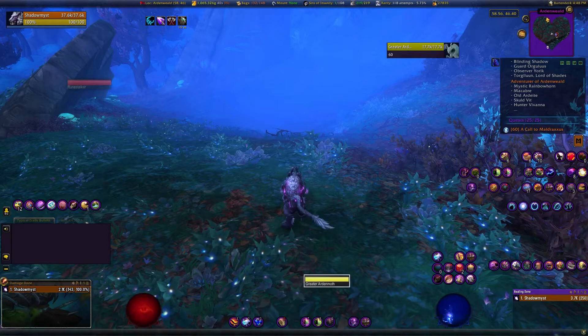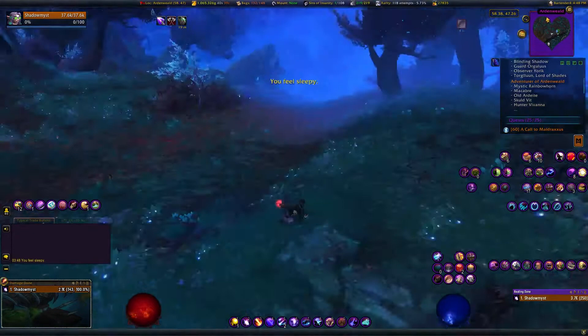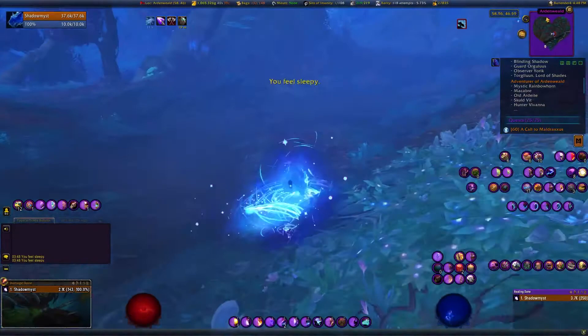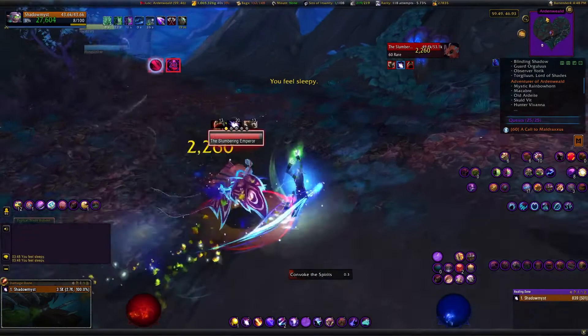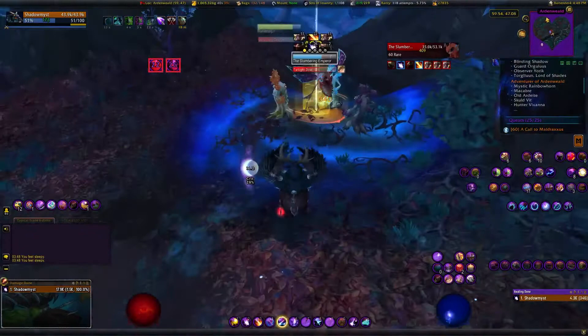There are a few ways to do this. I'll tell you the way I did it first, then give some alternatives. As a druid, I used speed to dash into the fog, used my Night Fae ability Soul Shape, then used Convoke. Since Convoke is an area damage ability, it brought him out of stealth, and at that point I could just fight him.